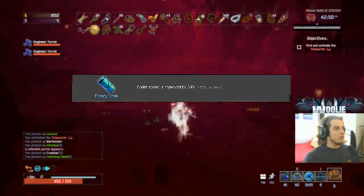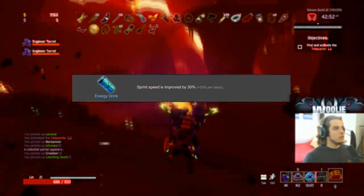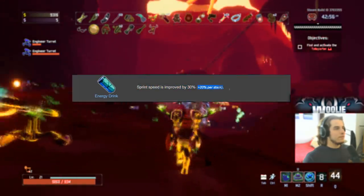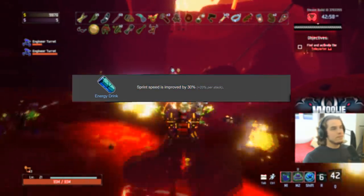Energy Drink gets an A. Anything to do with mobility on this list is probably going to get an A. 30% movement speed while sprinting is really, really good, and you get 20% per stack. Very good item. A.